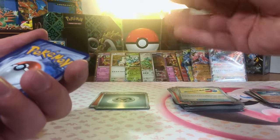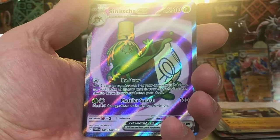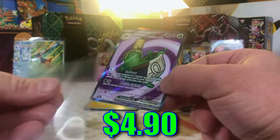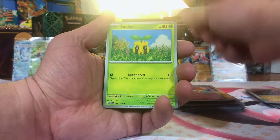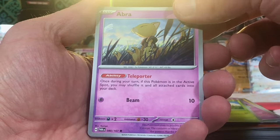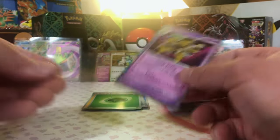We've got an Aerodactyl. We've got a Ting-Lu. Sinistea EX Full Art — interesting, we'll take it. First Jynx that we've pulled — Original 151. Abra — there we go, love it. Helioptile. Froakie. And another Alakazam — we're sleeving it.